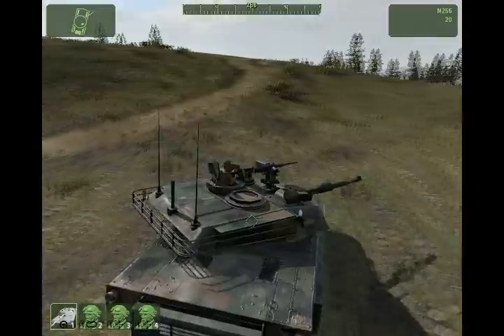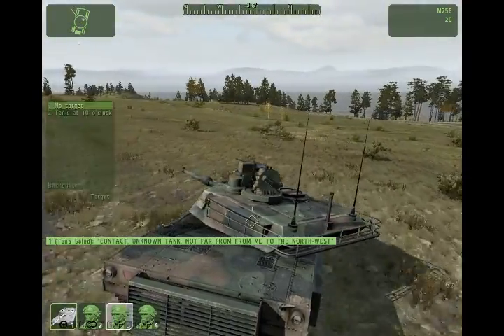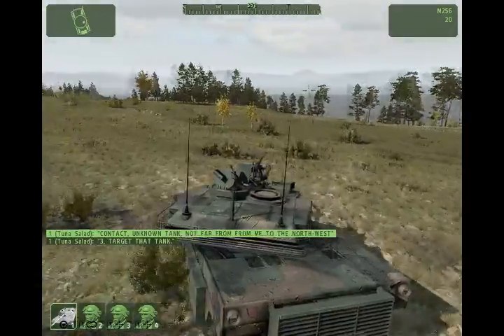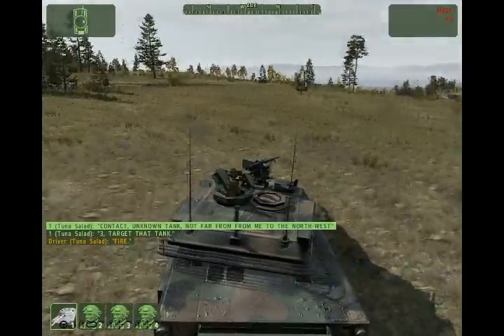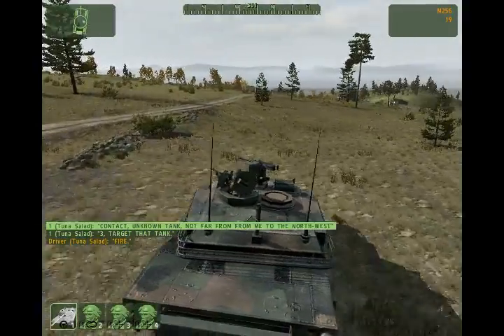Notice that I'm staying low and going around this hill rather than over it. It's always a good idea to periodically highlight your gunner and use 'target' to have him scan for enemies - something may pop up before he calls it out. Always move in a zig-zag pattern; this makes you much harder to hit and harder to target. I've found the T-90 and told my gunner to engage.